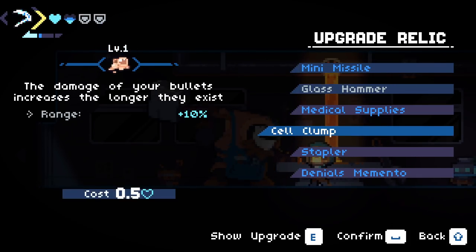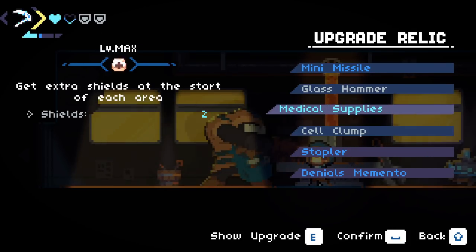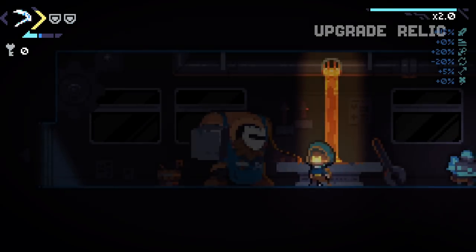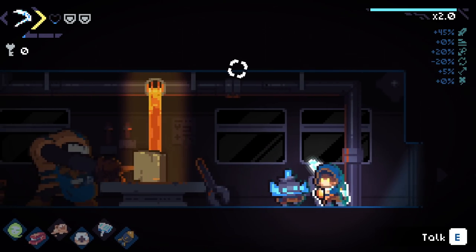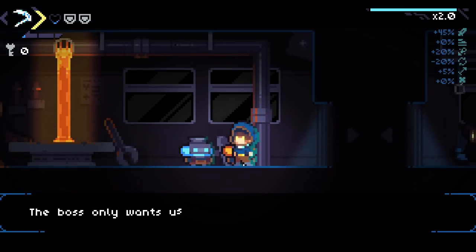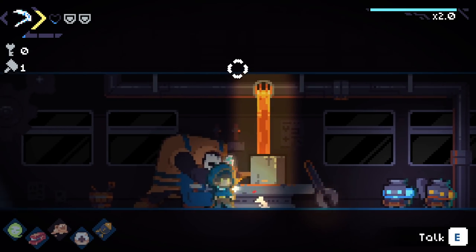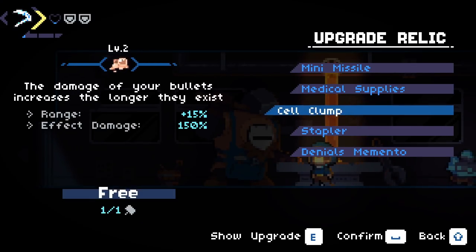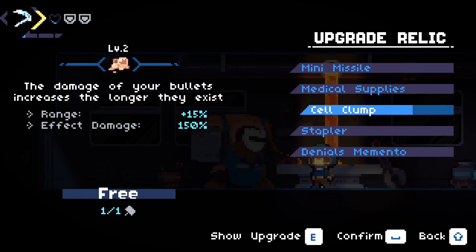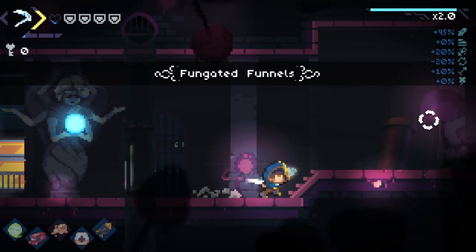Then we'll definitely make sure medical supplies is good - I'm going to upgrade this one and go to 75% on this sucker! We could get rid of Glass Hammer - you know what, I'll get rid of Glass Hammer. I have a feeling I might be able to do a free upgrade - holy crap, we could go free! Sure, send it - that's absolutely fine.